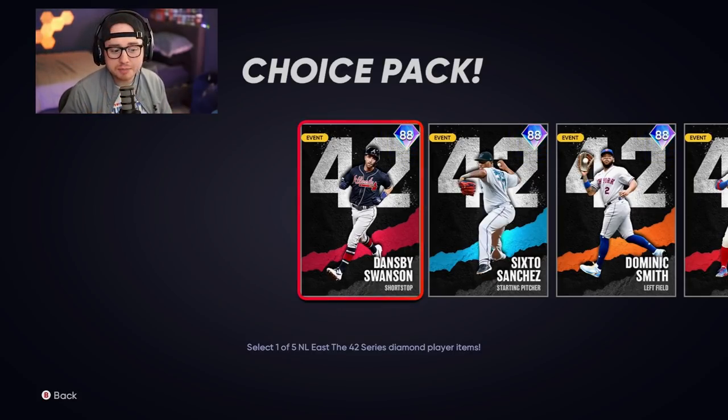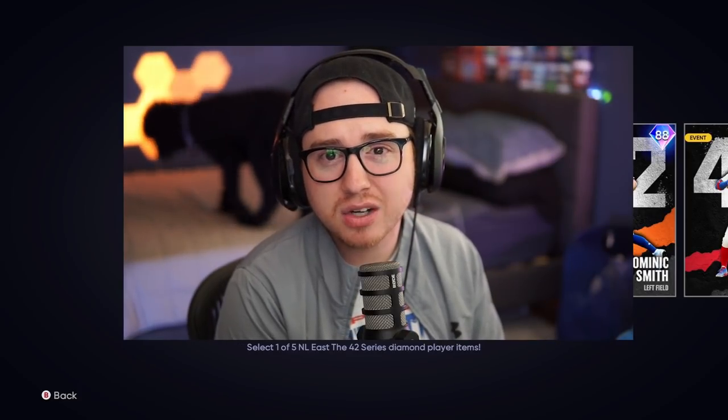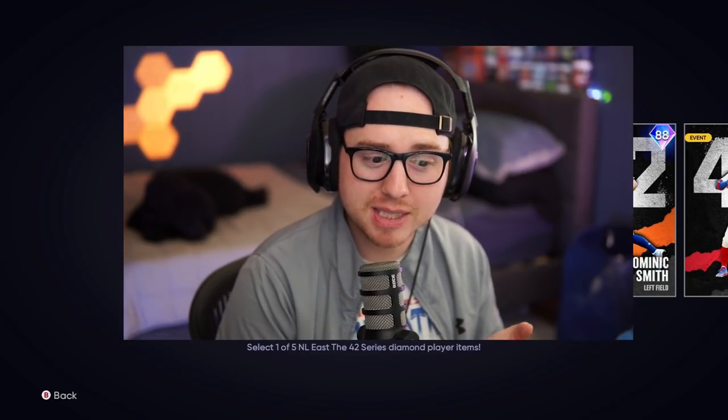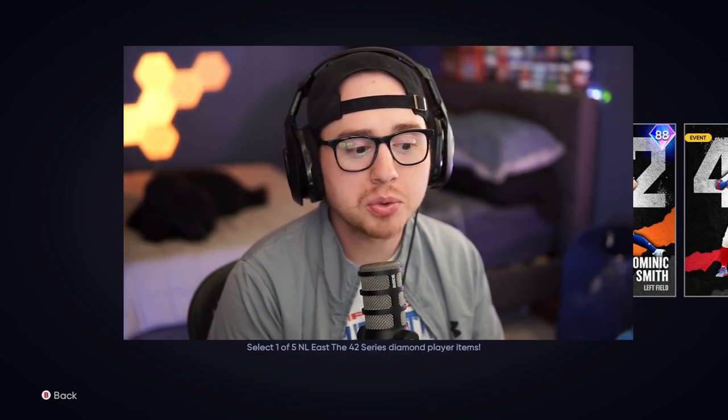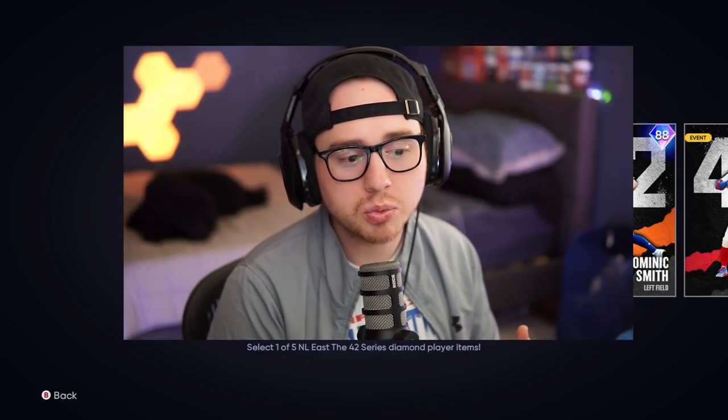If these team affinity cards are quickly obtainable, we could see them moving fast in the market and there could be some flipping opportunities. If they're 20 to 30k a piece and you can make two to four thousand stubs per flip, that's solid value. The big thing I'm looking at day one is whether these team affinity cards are sellable — and if they are, we need to be quick to take advantage of that.